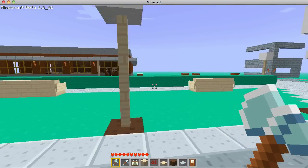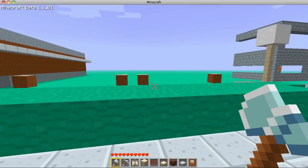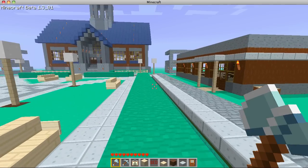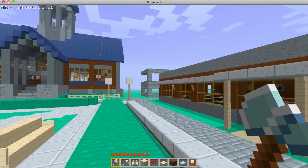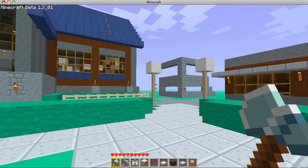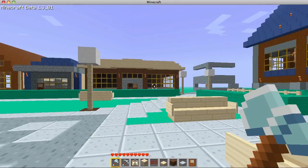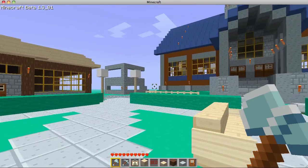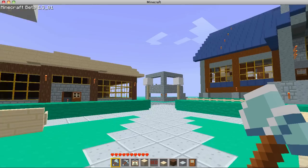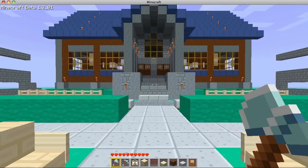Town Square is actually looking pretty good. I think I'll do two more buildings over here — stores, I guess. And then I plan on putting a jail over here. And then I'm thinking a town pool over there. The jail's a little bit close to town, but whatever.